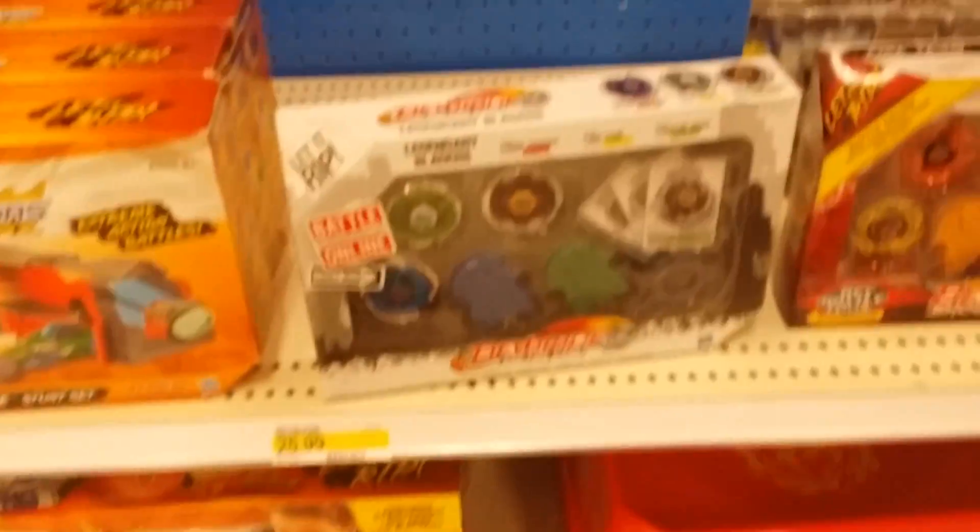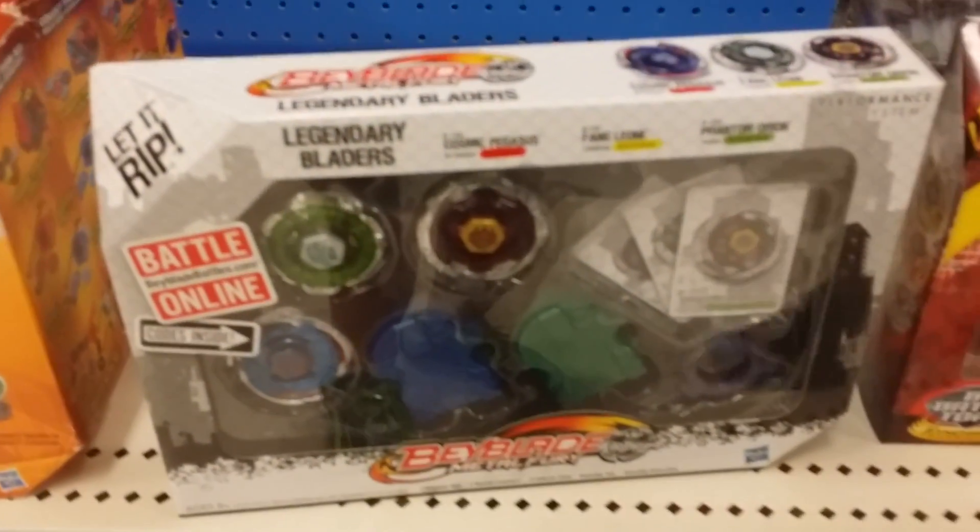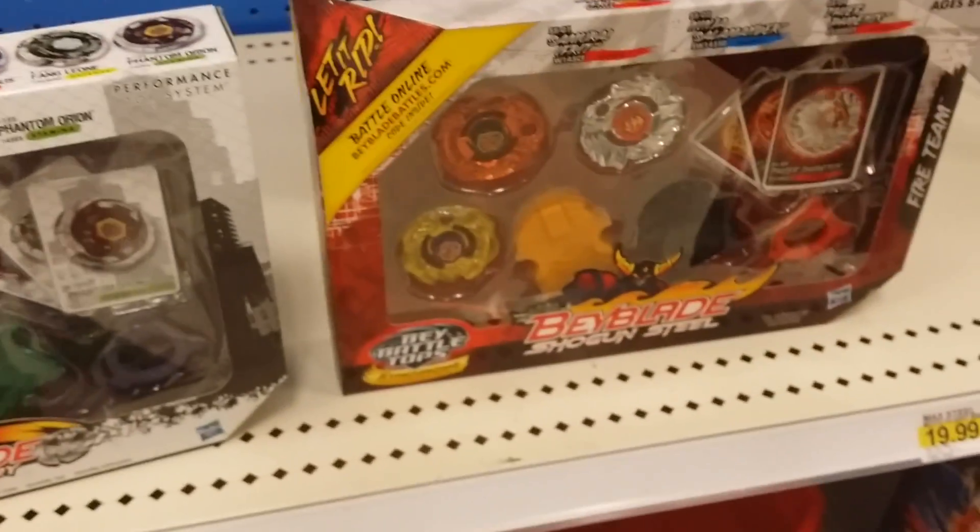So now we're inside the Target. It's not that much here. We've got a 3-pack of Legendary Blader sets — Pegasus, Leon, and Orion. We've also got Samurai Ifrit, Ninja Salamander, and a Phoenix Fire Team pack.